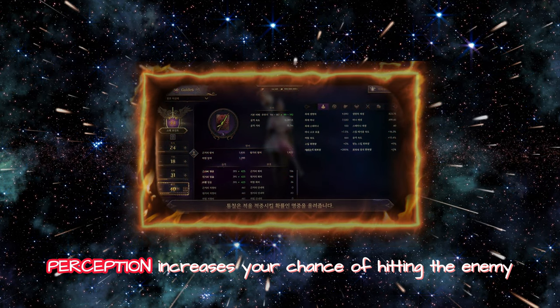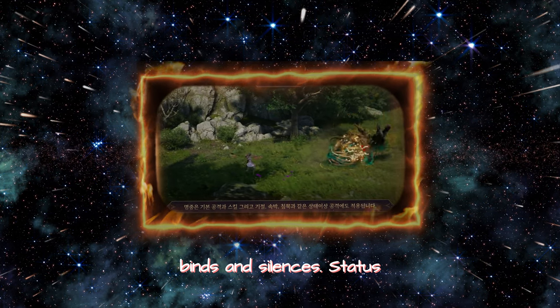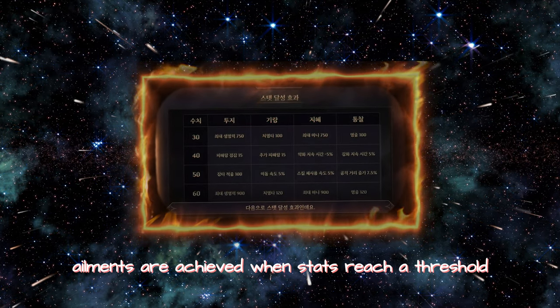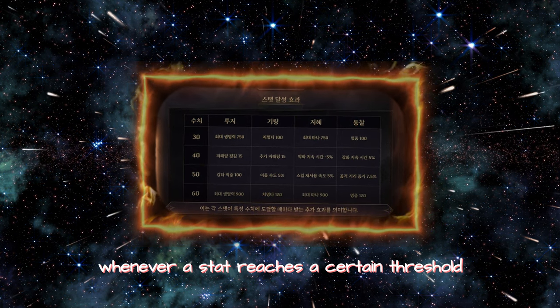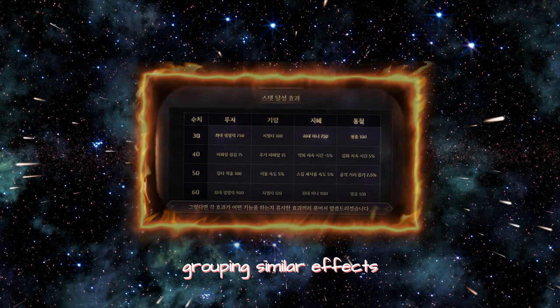Perception increases your chance of hitting the enemy, boosting accuracy. Hit applies to stuns, binds, and silences. Status ailments are achieved when stats reach a threshold. Let's look at additional effects received whenever a stat reaches a certain threshold, grouping similar effects.